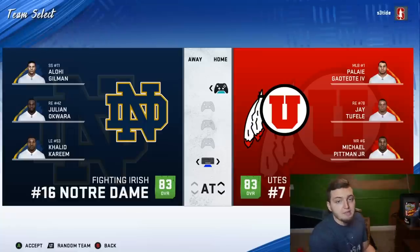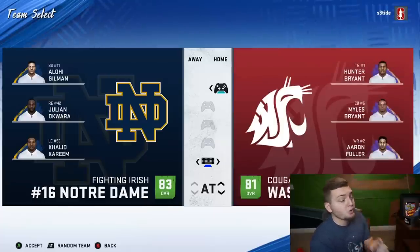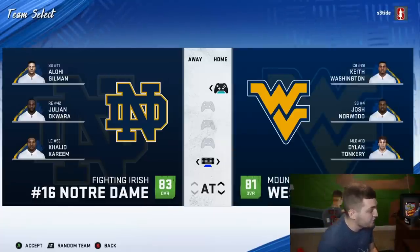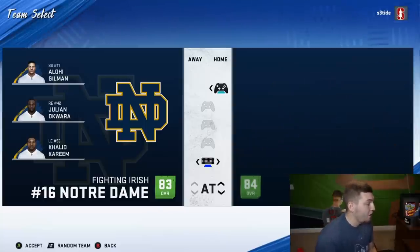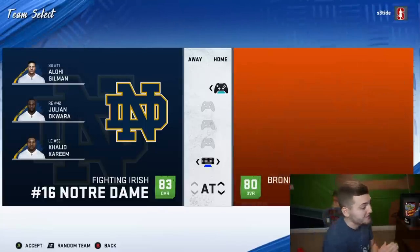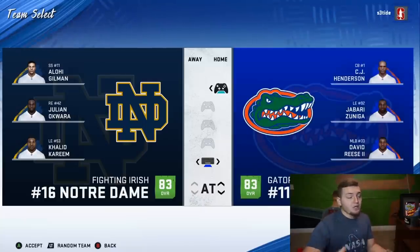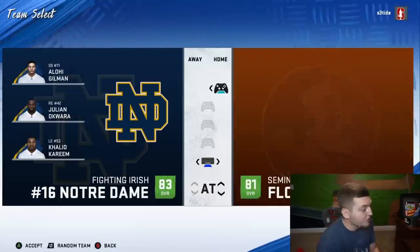Like Utah's now number seven, Alabama's down to number five, LSU's now number two, Ohio State is number one. Washington and Washington State are also new teams they added, along with West Virginia, Wisconsin, Alabama, Auburn, Baylor, and Boise State — where you can play on the blue field, which is sick. You have Clemson, Florida. If you want to know how to download this on PC, I'll leave a link in the description box below.